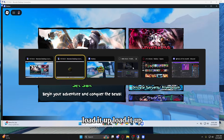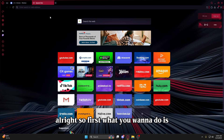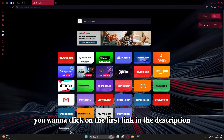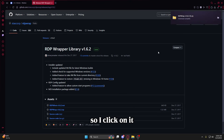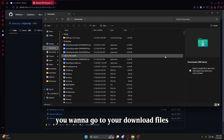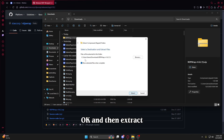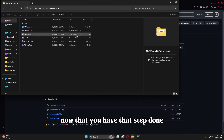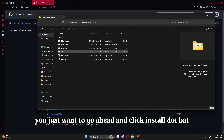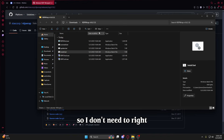Let me get straight into this video and show you guys how to do this. First, what you want to do is click on the first link in the description. You want to download the RDP Wrap zip. Click on it — RDP Wrap zip — go to your downloads folder, right click it, and extract all, then click extract. This step is very important. Once that's done, you want to go ahead and click install.bat. I've already installed it so I don't need to, but once you've clicked install, move on to the next step.